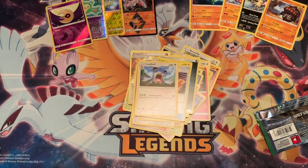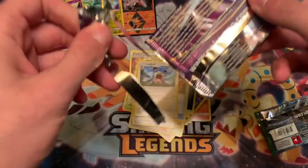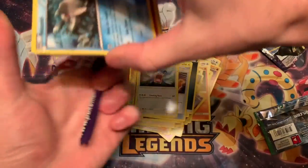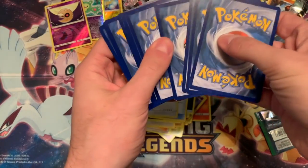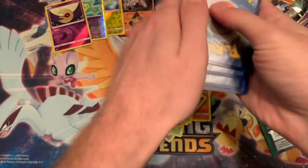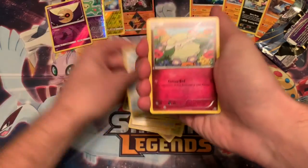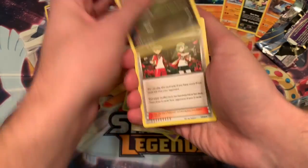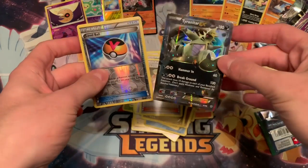Ancient Origins with a good old Tyranitar. Oh my god, what happened - that opened very, very wrong, and that code means nothing if I remember correctly. Oh these are really warped - look at that. Yeah, it's probably been sitting in a warehouse somewhere. Level Ball and okay - Tyranitar reacts. Nice, we didn't go empty-handed.